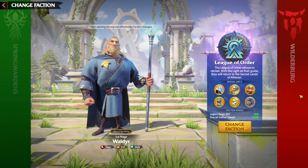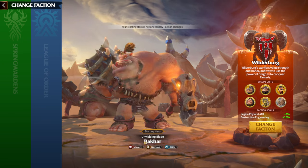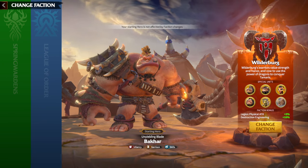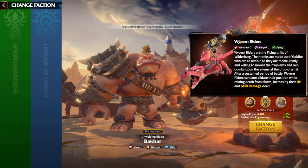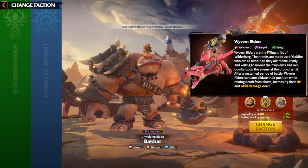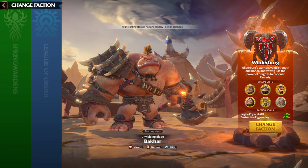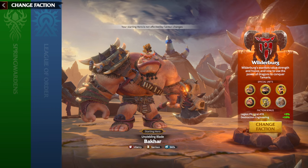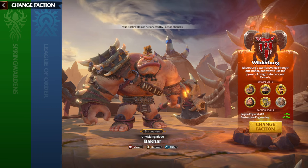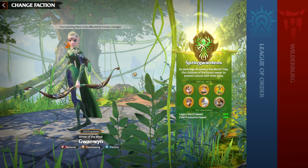Mages are more accessible for free-to-play players. For Wilderbergs, it's a bit awkward — the main hero is actually an infantry hero, but Wilderbergs are a marksman faction because of the Wyvern Riders, which are marksman ranged flying special units. You also get a legion physical attack bonus of three percent, though destruction engineering is pretty useless in the game so far.